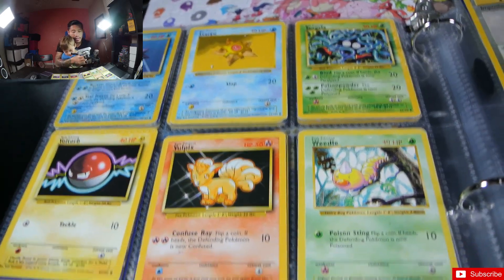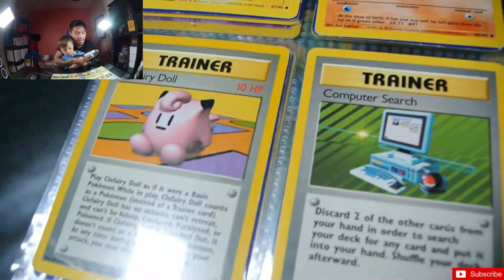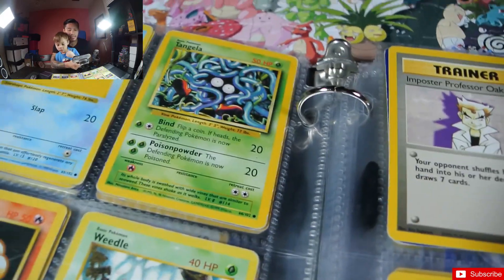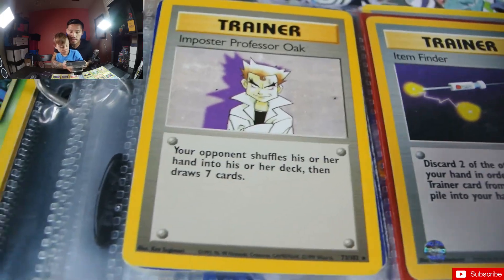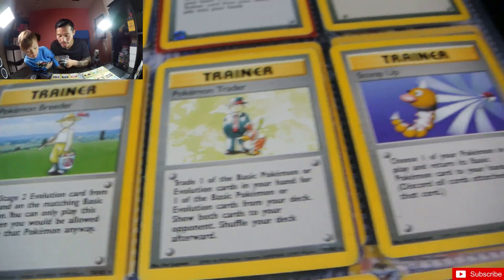We have Starmie, Staryu, Tangela, Voltorb. Ryker doesn't want to show all the Pokemon cards but we do! Why don't we have the ball form of him? He's not in the base set, buddy. Imposter Professor Oak, Item Finder, Pokemon Breeder finally, Pokemon Trader, Scoop Up.